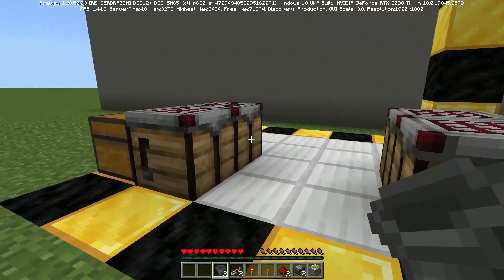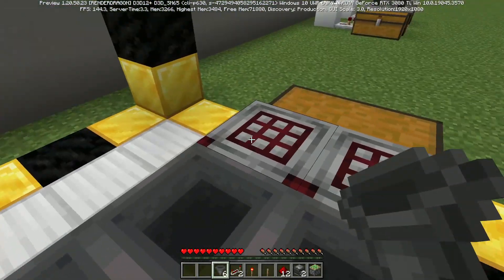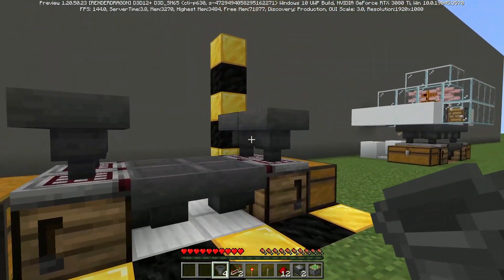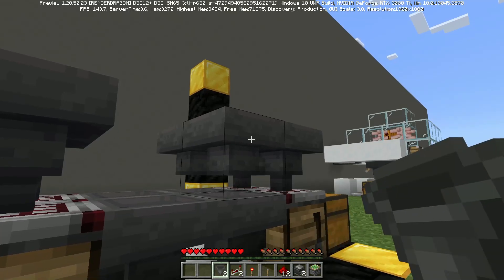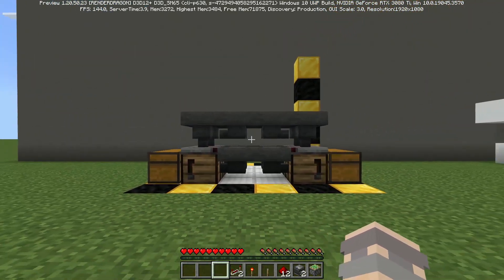Now you want a hopper going into the sides of each of these, and you want a hopper going into the top of each of them. Then place a hopper into each of those hoppers on top, like this. Your hoppers should look like this.